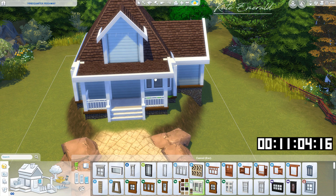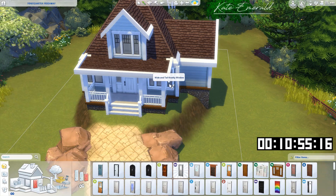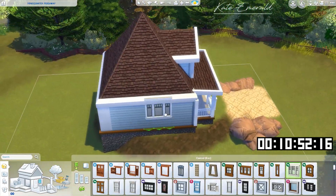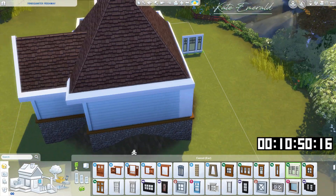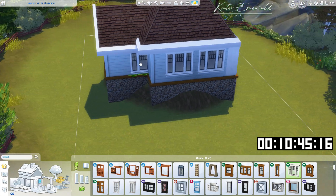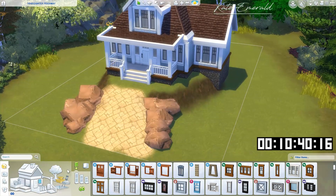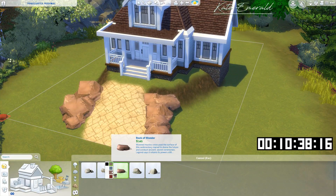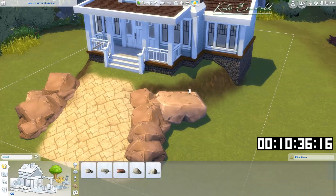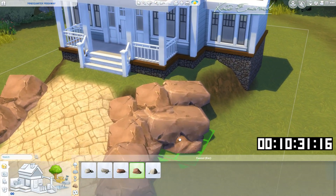Now some color. This kind of makes sense so far. We need some type of window, window, window, and a door. And more windows. Oh my god, this is horrible — I have no idea what's going to happen with the floor plan. Okay, I got this, hopefully. This is probably the smallest house I've ever built.